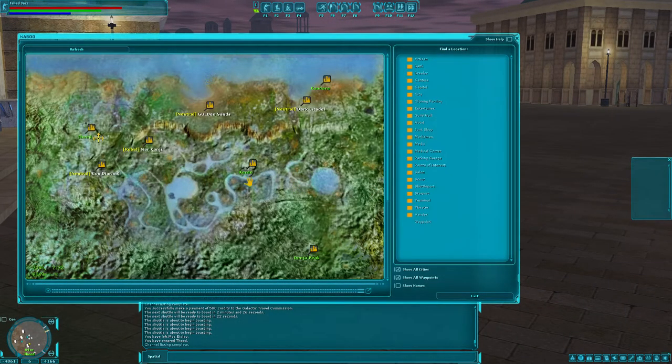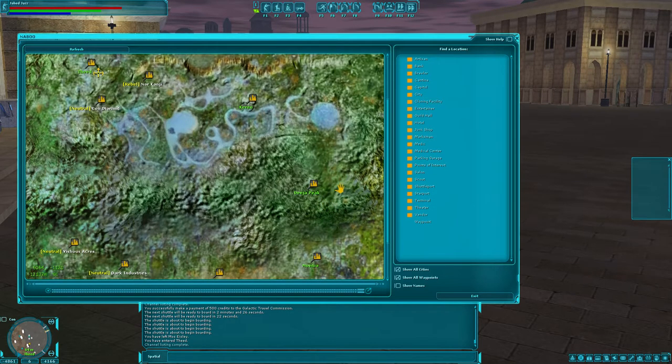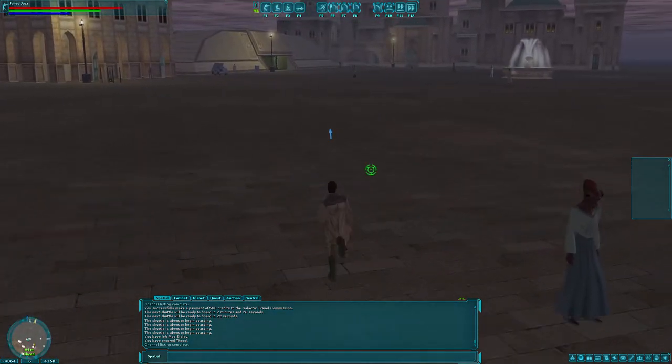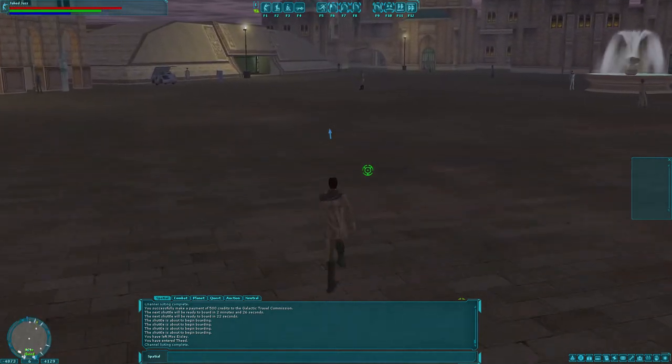Let's take a look at this planet. Dark Citadel — looks like we chose poorly. We should have enough to get to a shuttle port. We do have to go to a neutral city because apparently they have a TEF system in place, and it's a custom TEF system for city TEF too.